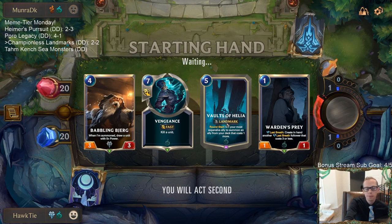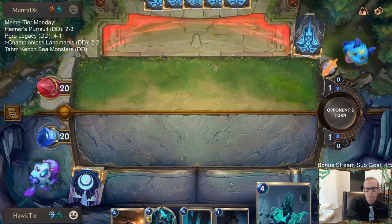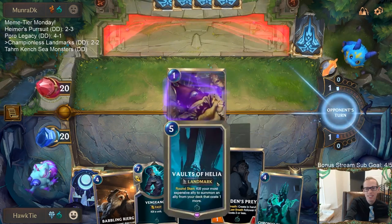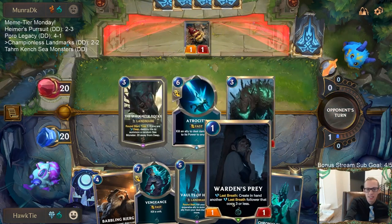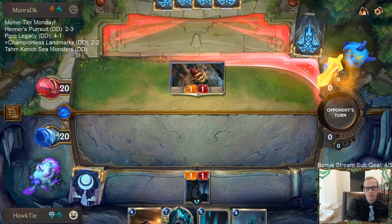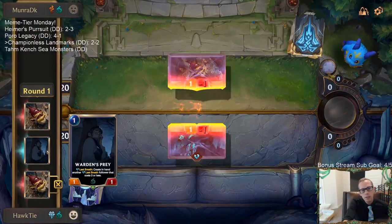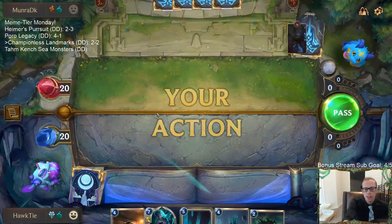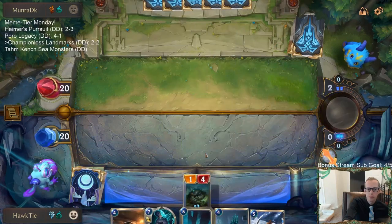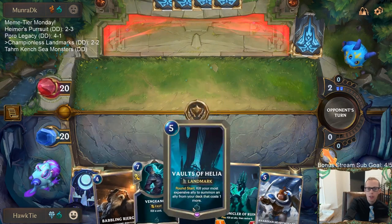I'm going to keep Vaults of Helia because the card's cool and that's what our deck's built around. But I don't want two five-mana things, so I have to mulligan the Avaros and Hearthguard. Hopefully find something to do on turn three; if not we'll play Bjerg on four, Vaults on five. I don't want to see Slaughter Docks - especially in this slow matchup.